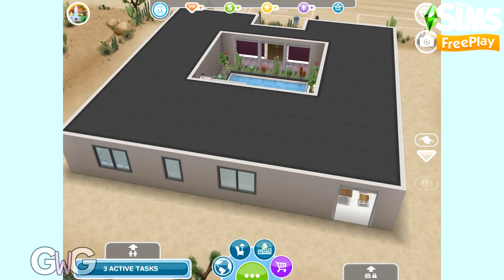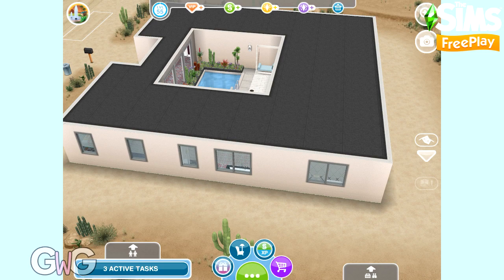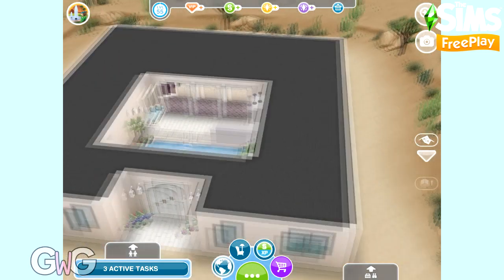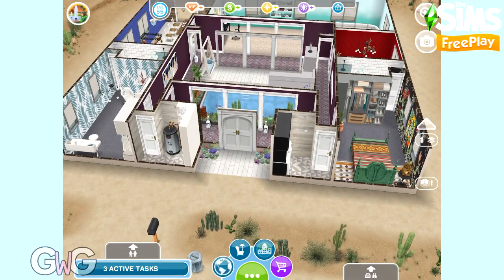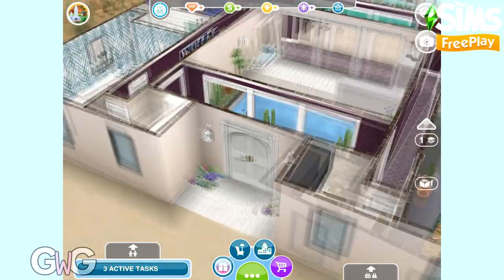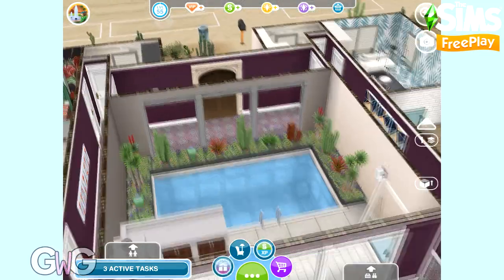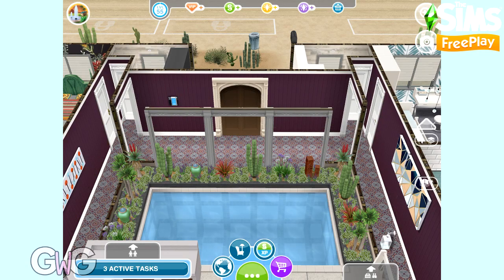Sims Springs is the new event, so check out my Guide to Sims Springs video if you want more information on how that event works. Dusty Dwelling is the second house lot that you unlock in the Sims Springs Sandy Suburbs event. Instead of demolishing this house, I've used it to create my own house. I decided to keep this one as a one-storey house rather than turning it into a multi-storey house like I did with the Tumbleweed Terrace house lot.